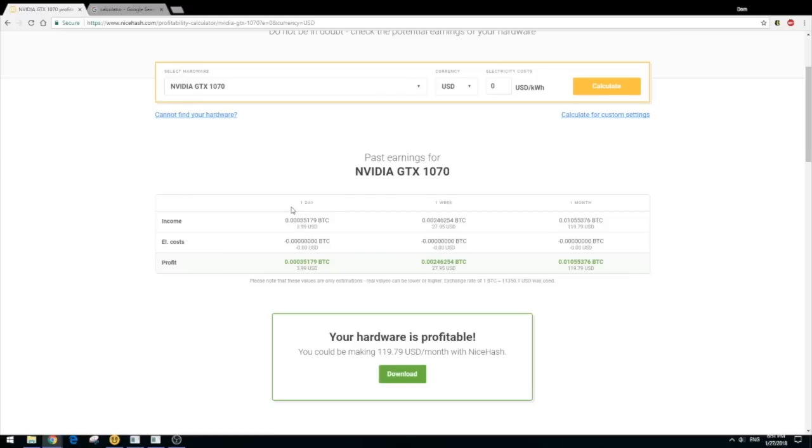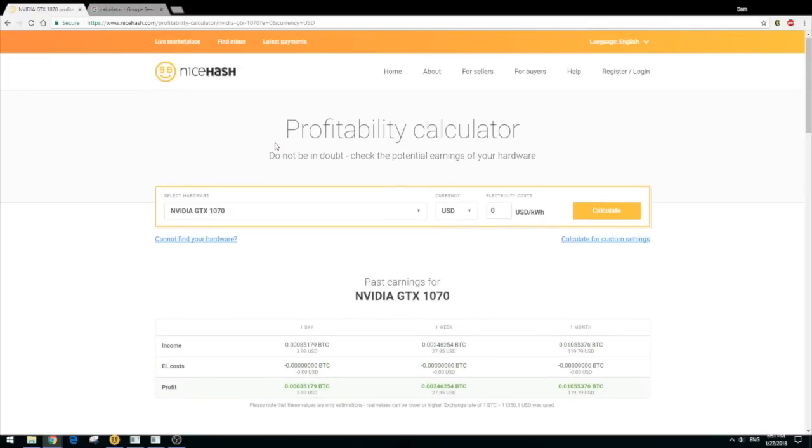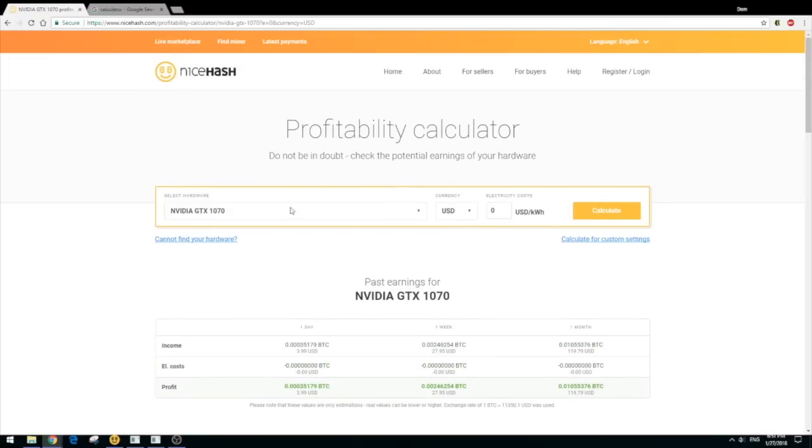Since I got my GTX 1080 for only $500, I don't suggest you guys buy a 1070 for over $500. Just wait until you see it sold and shipped by Amazon — even if it's a pre-order, just buy it. Check every day; that's how I do it. Don't buy from a third party where you'd pay $800 or $900 for a GTX 1070.